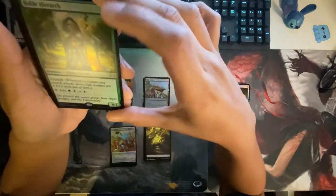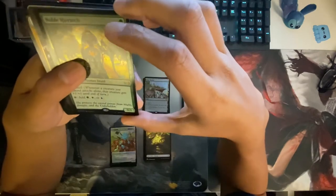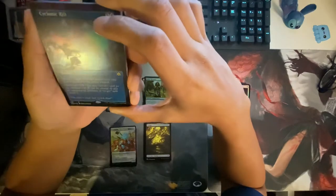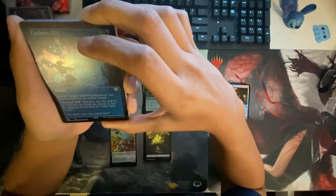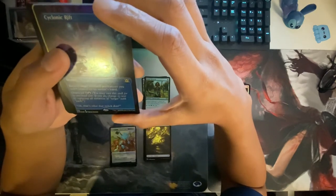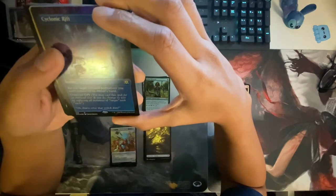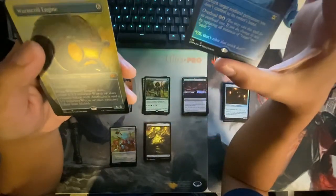Noble Hierarch — exalted. Taps for green, white, or blue — that sounds pretty broken. And what is this? Cyclonic Rift — full art, sick! Return target non-land permanent you don't control to its owner's hand. Overload — you may cast a spell for its overload cost. If you do, change its text by replacing all instances of 'target' with 'each' — so it returns each non-land permanent you don't control. That's for like seven mana.